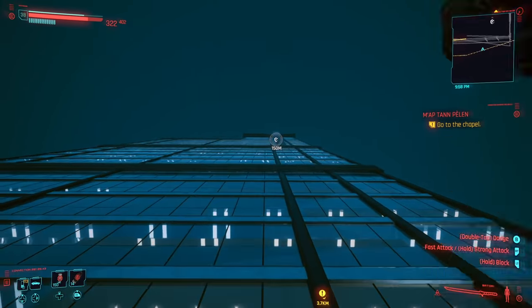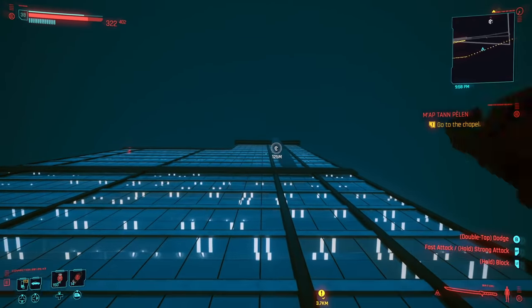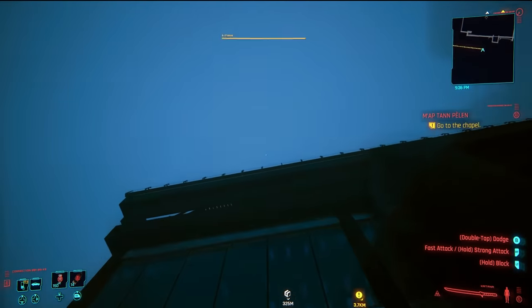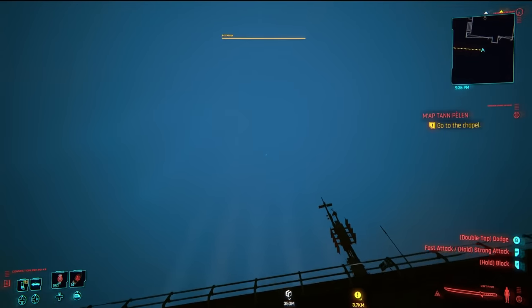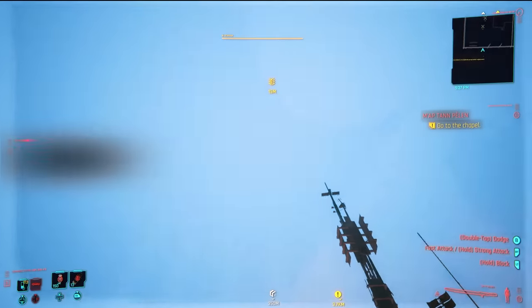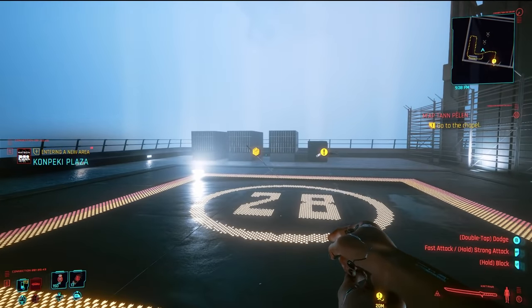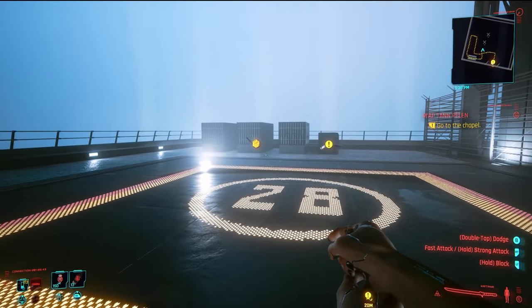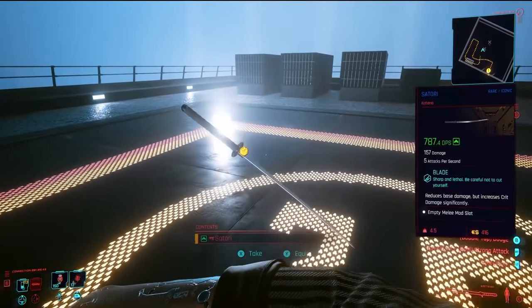Once you have that invisible katana, all you need to do is attack as fast as humanly possible to literally fly. You just smash this as fast as you can until you get to the top. Once you get up to the very edge, you're going to want to keep doing it past the point of the edge. My fingers are going to fall off, I swear. And then jump at the very edge. Your fingers are about to fall off, but you can now get the Satori.